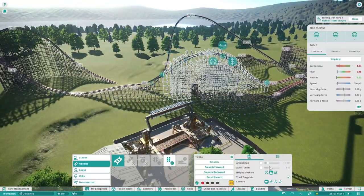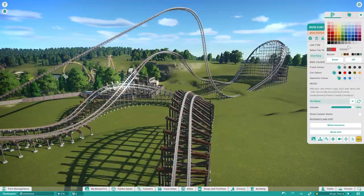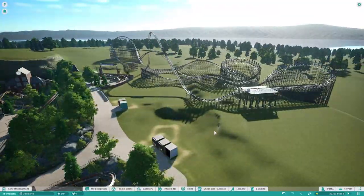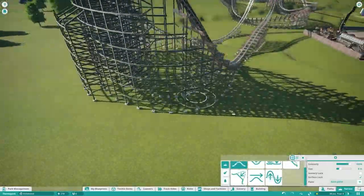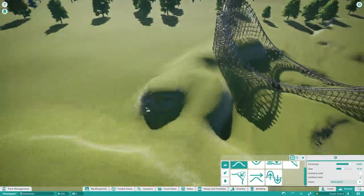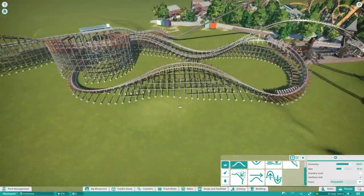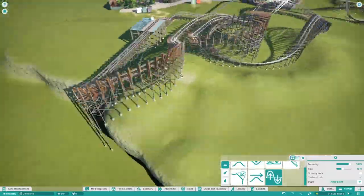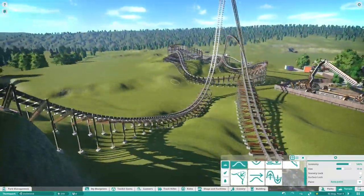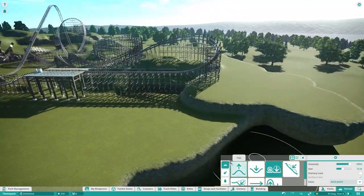Now I'm going to disable the supports on the lift hill and the zero-G roll, and change the track colour to white — well, I've not made it white. Oh yeah, I remember now — I made it grey, then I made it light grey afterwards, because the theme of this ride is going to be mountain themed. What a great theme.